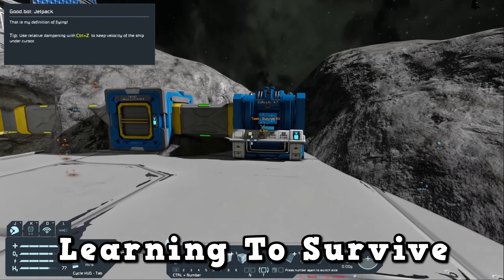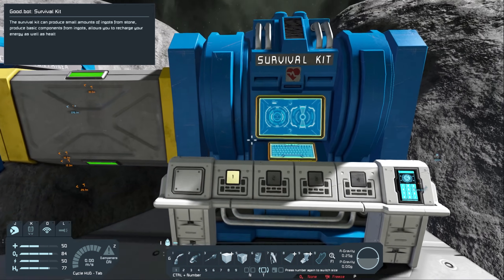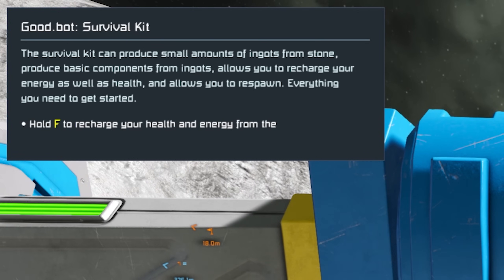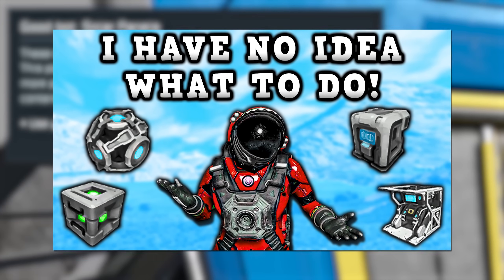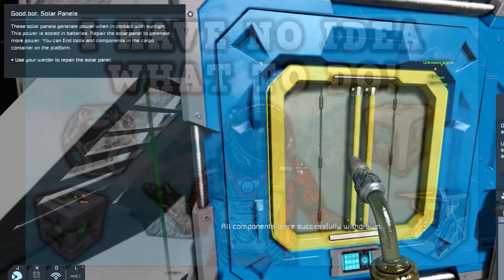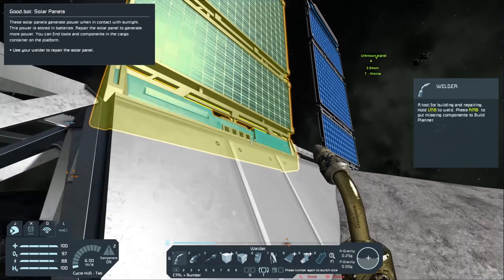Learning to Survive is the actual tutorial of the game. I think it's intended that you play First Jump first because that shows you the more basic mechanics of the game, but they are also relayed in this. Learning to Survive teaches you basically all the main mechanics of the game aside from one — but you'll have to watch my previous video to find out what that is. For the most part, this is probably one of the best methods of teaching new players how to play the game.